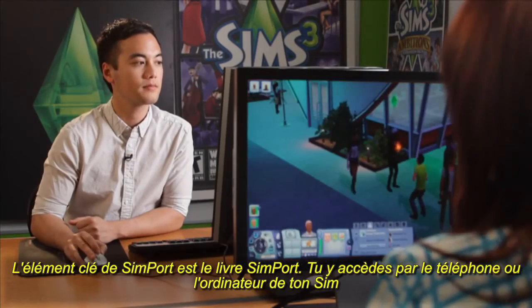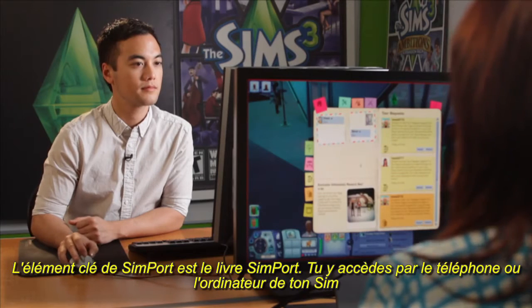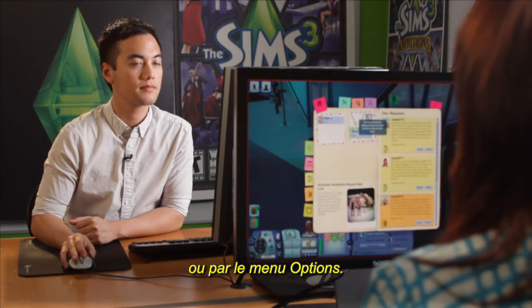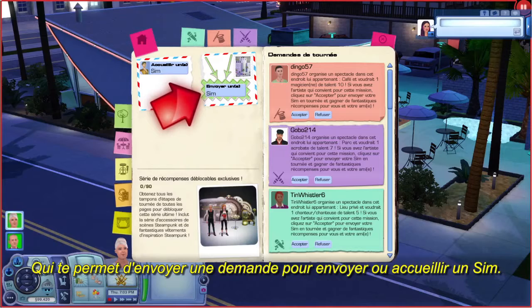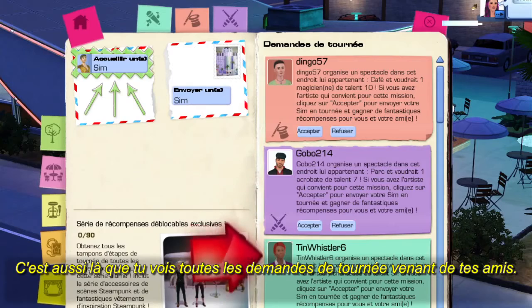The key to Simport is basically the Simport book. That's accessible through your Sim's phone or computer or the options menu here. And from here, you can send a request to send a Sim or host a Sim. This is also where you see all of the tour requests from all of your friends.